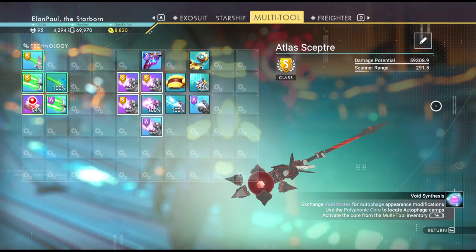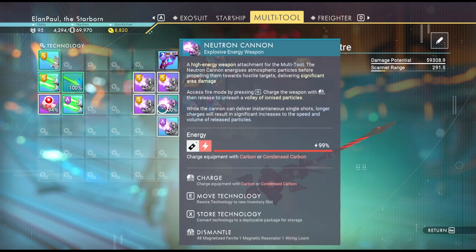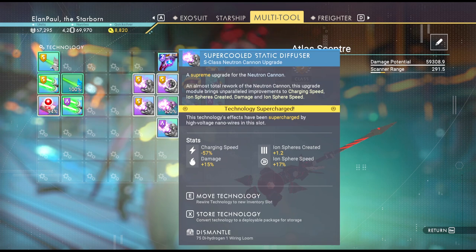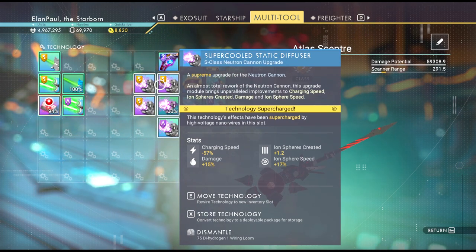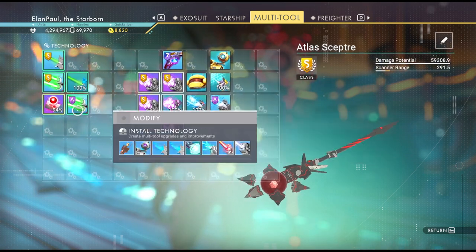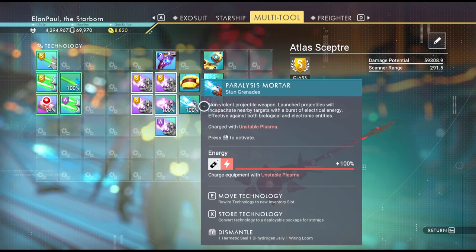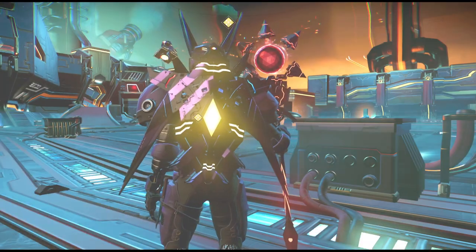The Multi-Tool is a very nice Atlas Scepter. It comes complete with a Neutron Cannon as well. It doesn't do a terrible amount of damage, but you can't glitch-duplicate your upgrades anymore at all. They've somehow managed to clean that out, so you really have to start looking for them. We've got 60,000 damage out of this, and a nice runic lens, plus a paralysis mortar and voltaic amplifier on top of it all.